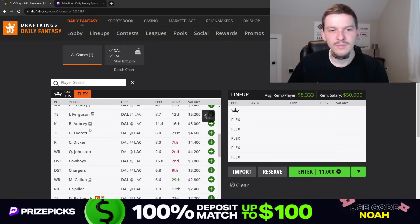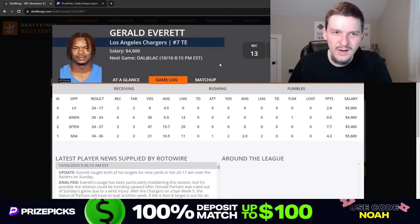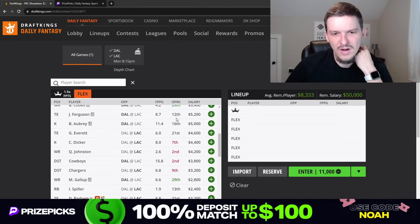Gerald Everett at $4,600 is going to operate as the number one tight end for the Chargers, but that hasn't resulted in much opportunity for fantasy. He's still playing a good amount of snaps — 69% last week — but the volume just hasn't been there. He only saw two targets last week, which wasn't what you want to see. At $4,600 he's kind of similar to Ferguson — just a touchdown-or-bust play. Between the two tight ends I'd prefer Ferguson, but Everett is playable. He's not someone I'm in love with, but at $4,600 he's in consideration.